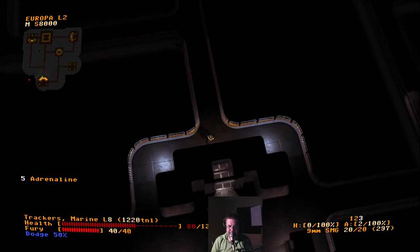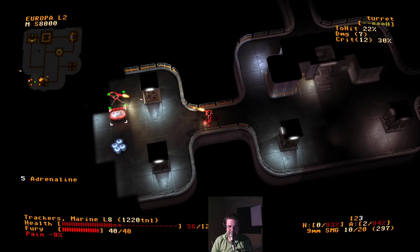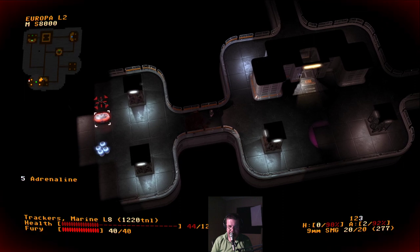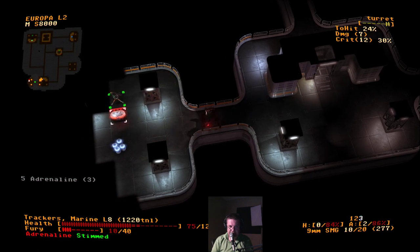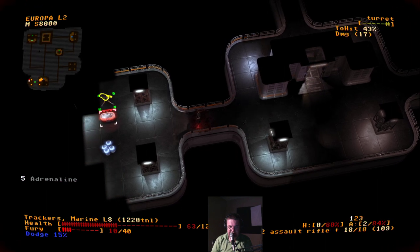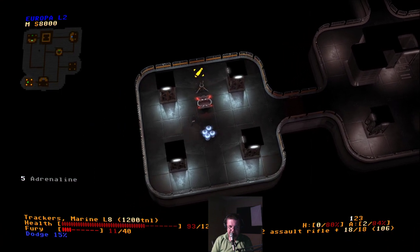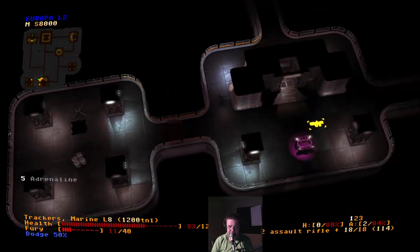Looks like there was something out this direction. Let's go ahead and use the Stimpak. We're going to use adrenaline. Out of ammo — reload. How were we not able to hit that thing? Rinse, repeat. It was probably worth it, but still pretty rough. Those turrets. So we wanted to go to the one on the left.